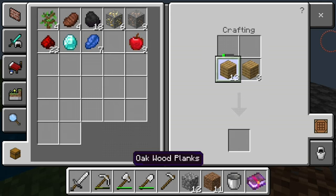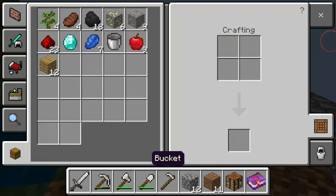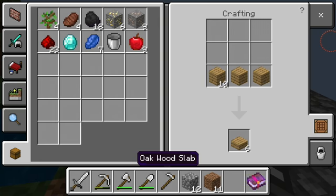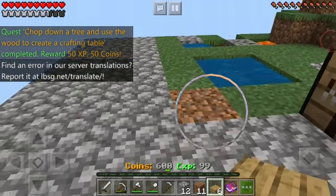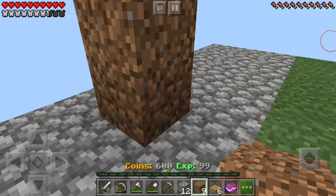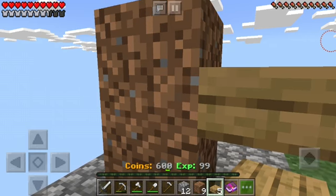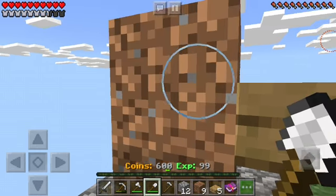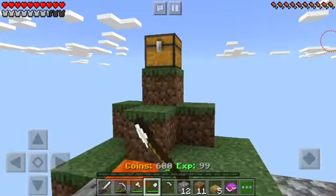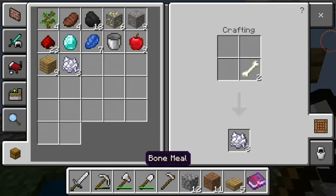I actually know a way to get a lot more wood. I need a crafting table first. So I have my very first crafting table that I can put right there. Now I'm going to use bone meal, just to check if it's going to work. I put the tree down.